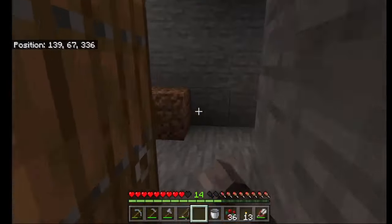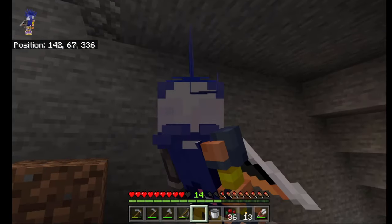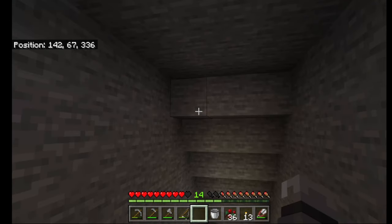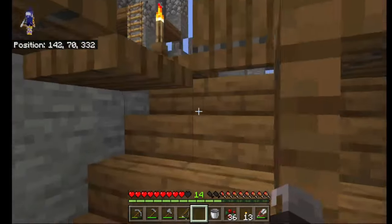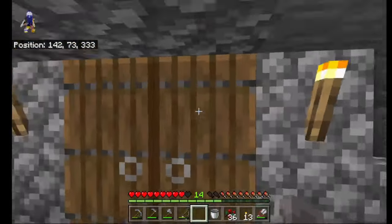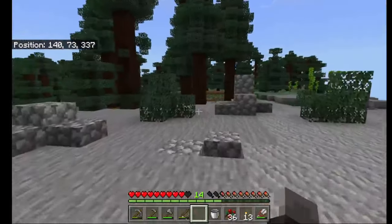Not letting Mr. Fox out. Comment down below — what should we name Mr. Fox? He was the first animal we caught and that's the first one I want to save. Quick exit here, closing the trapdoors back up so mobs don't fall in if they manage to enter the base.